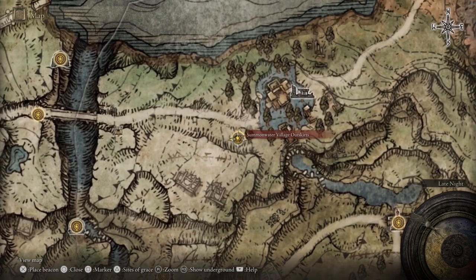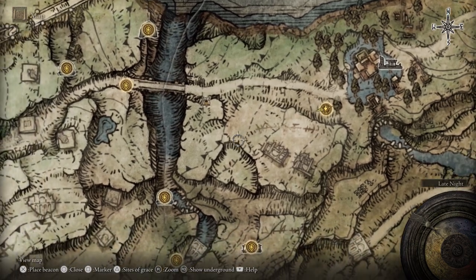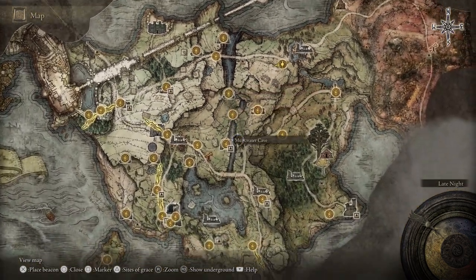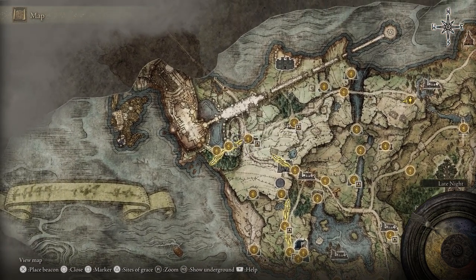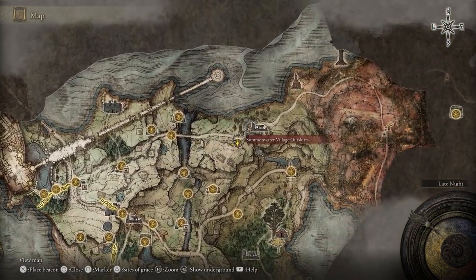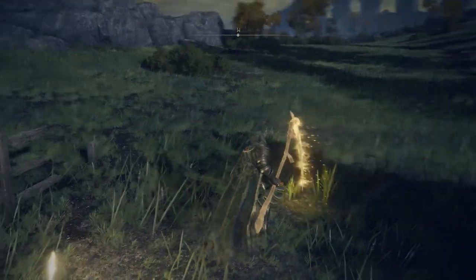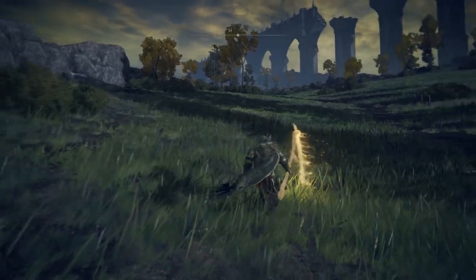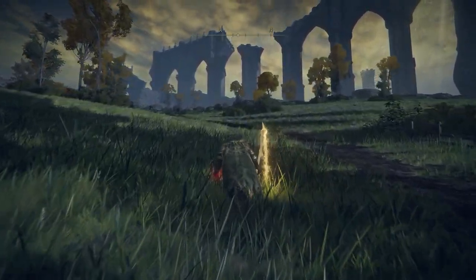You have to go to the Summonwater Village Outskirts Site of Grace. Go to Waypoint Ruins, past the bridge, go up north and then go all the way east. You're going to get there and just go up this little hill here.